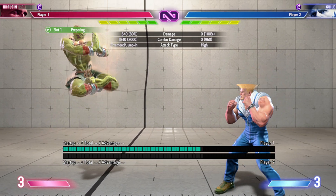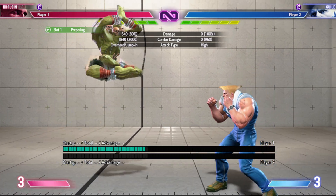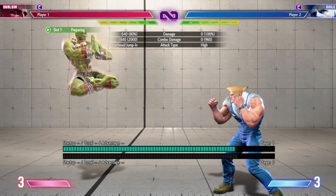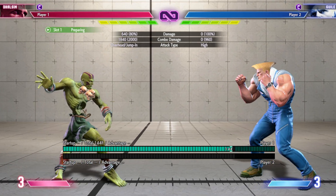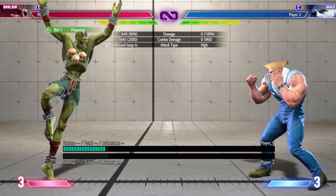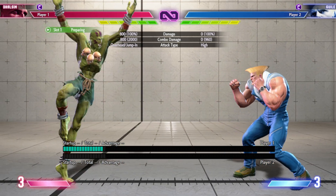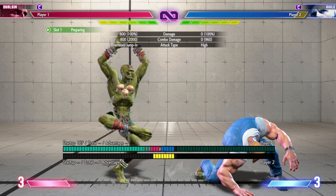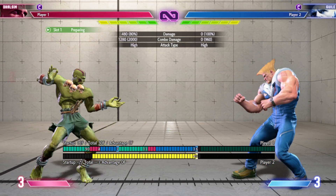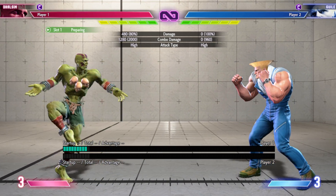From Float you get access to all of his air normals. So depending on if you want to go in from this angle, this is a very good approach. The heavy punch — you can do a hit confirm from really far away.